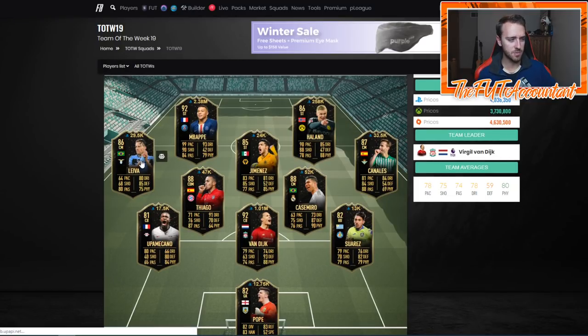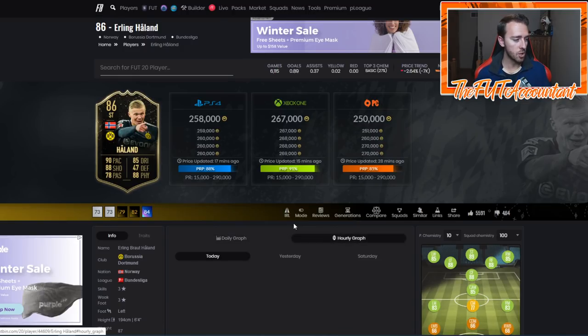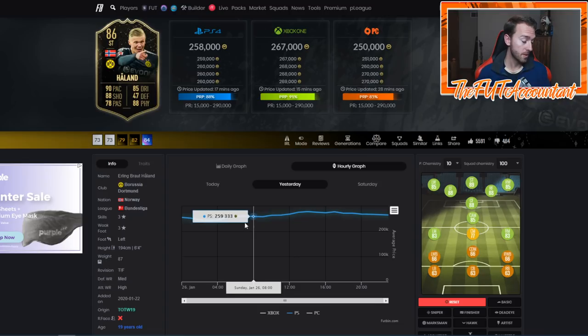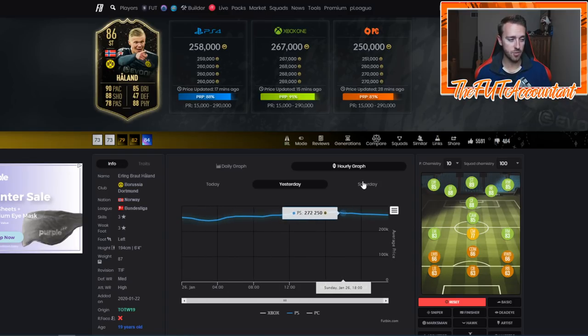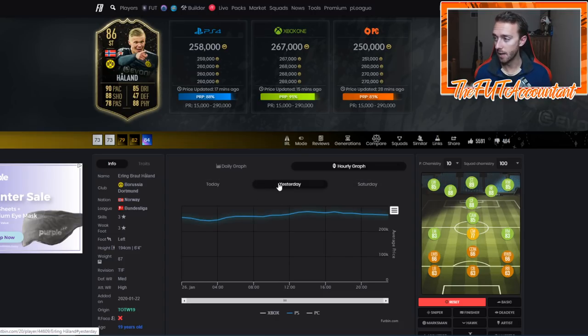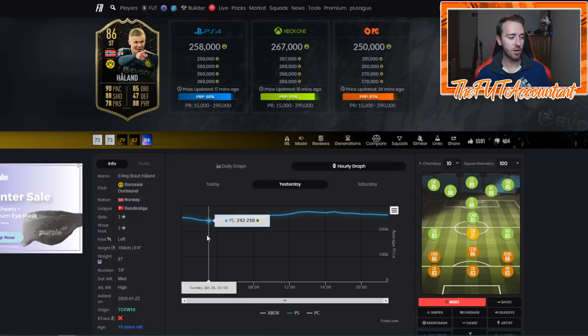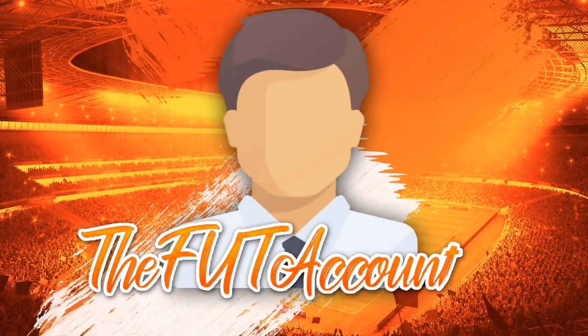On Team of the Week stuff — this Haaland card is fluctuating a ton. I want to point out that Nicker on Foot Market tweeted a flip he had last night: he bought Haalands at around 240k and sold them at 280k using this fluctuation. Since he tweeted that out, you won't see that card dip as low because there are more eyes on it. Last night this card was around 240k, but currently it's around 258-260k, just because more people are watching it.